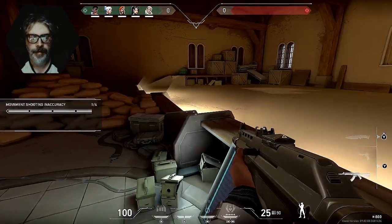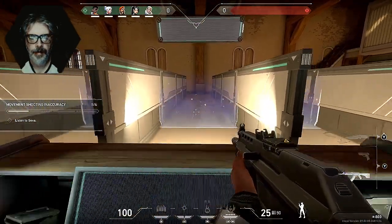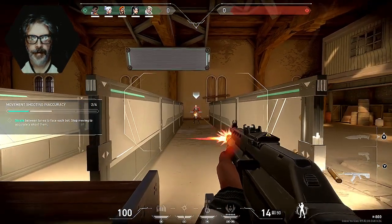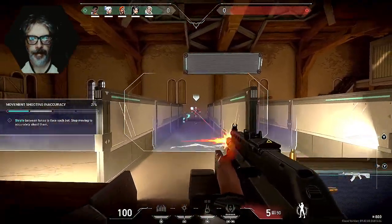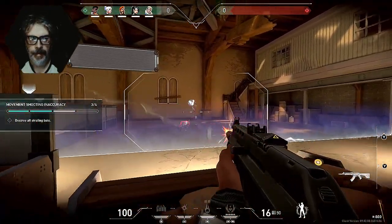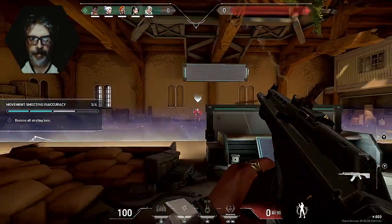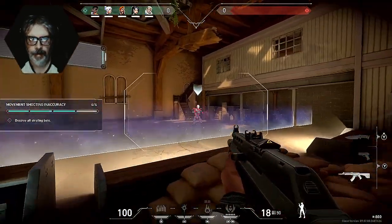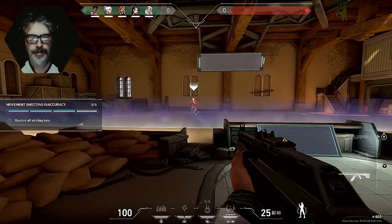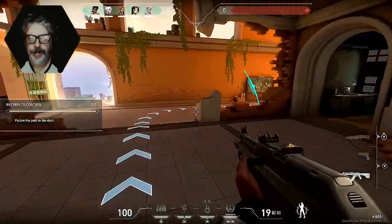Now this is important — moving and shooting at the same time is highly inaccurate, so move to face each bot then stop and shoot while standing still. To fire effectively you must stop to shoot, then reposition, then stop to shoot again. Go for headshots — always headshots, much more damage. I've never encountered a game that tells you how to actually fire a gun like this.